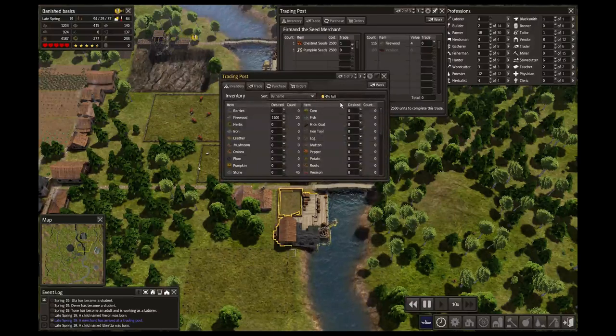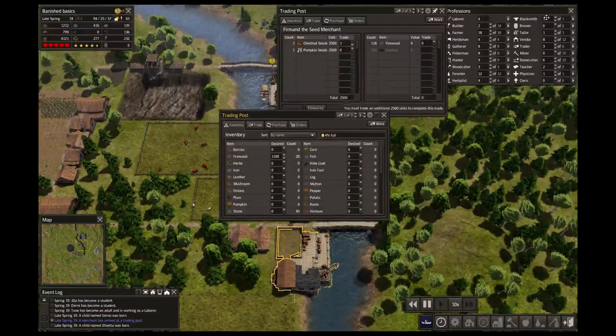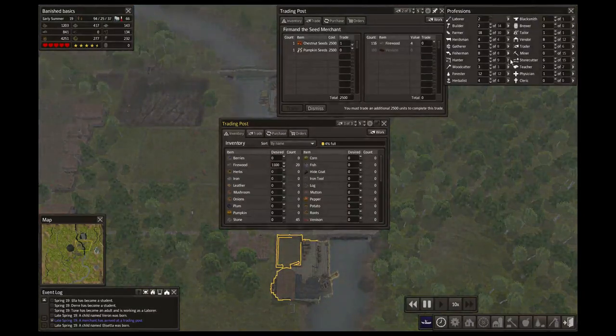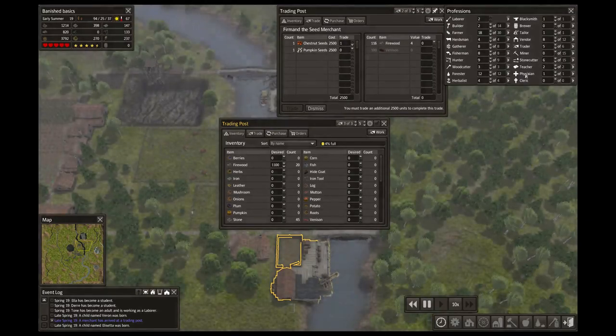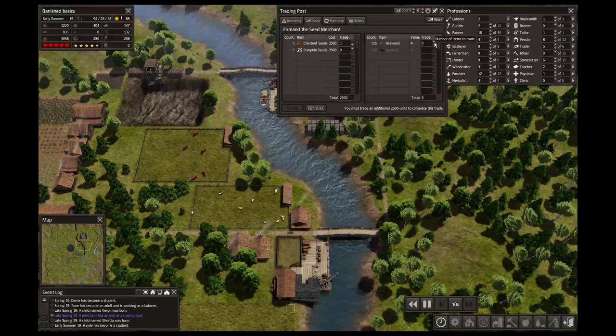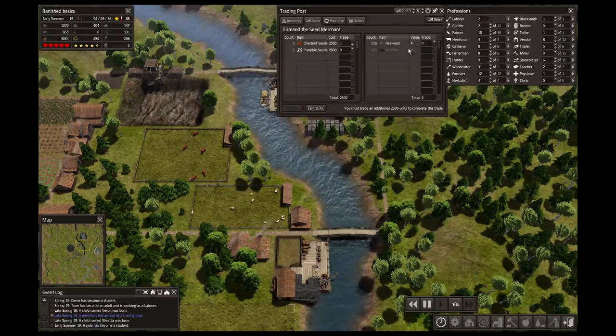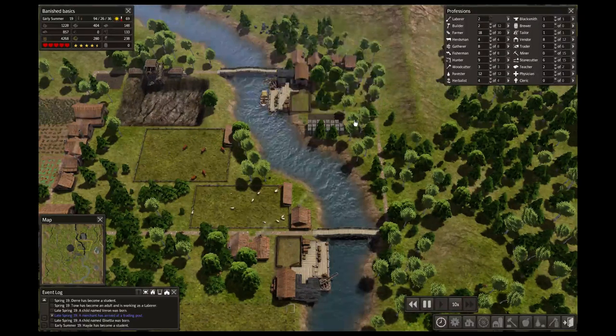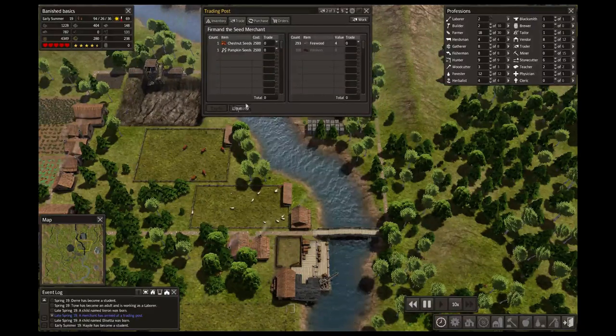What does this have? Only one trader? Okay, four — five traders. That'll go a little bit faster then. This guy doesn't take any venison, okay. I'll get chestnut another time. I'll go ahead and dismiss him.